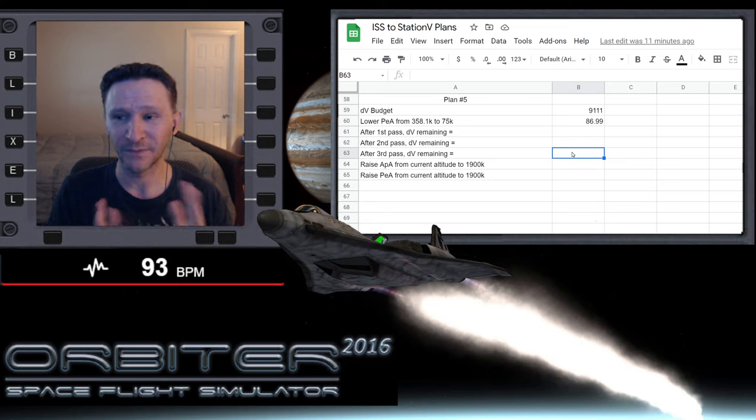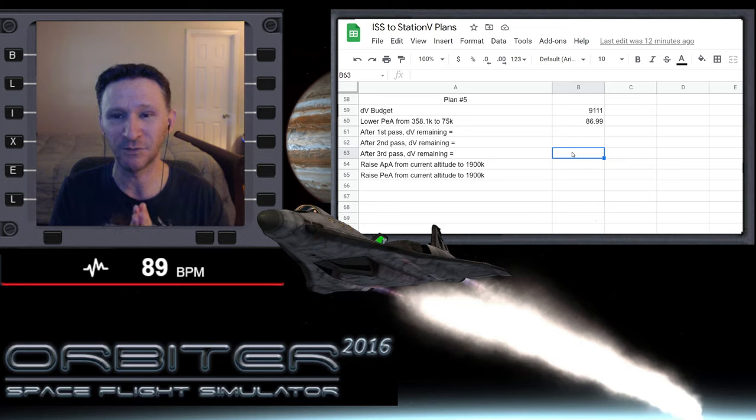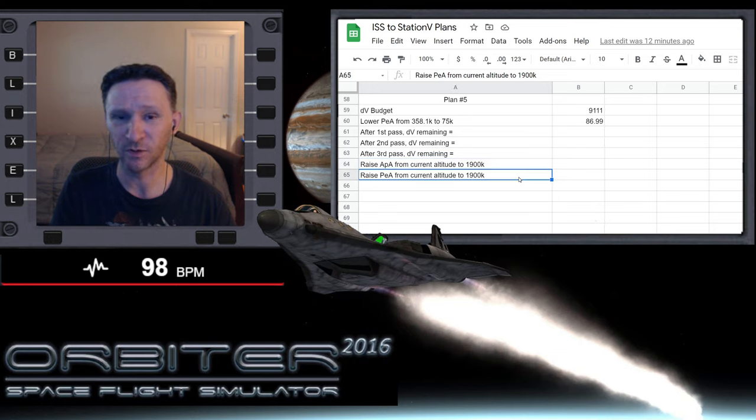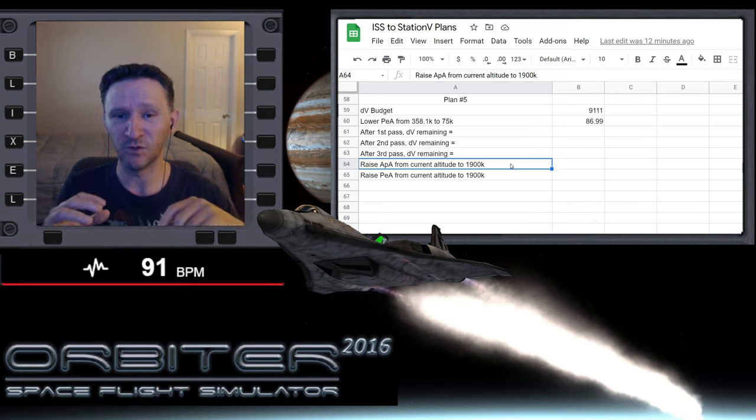Once we get our plane alignment down — preferably as low as possible — if we're coming out of the last pass at like two degrees out, it's not going to be worth doing another full pass. At that point we'll just do regular plane alignment. Hopefully we can get under one degree using the atmosphere — that would be ideal. After the passes, we're going to have to raise our orbit; I've put in as a placeholder that we'll raise it out to 1,900 kilometers and then plan our rendezvous from there. This part of the plan might vary a little from what I have here.